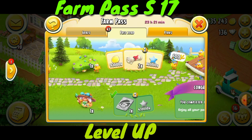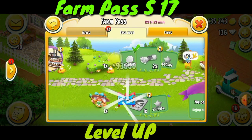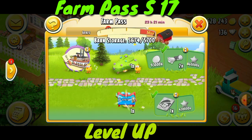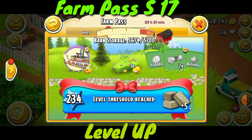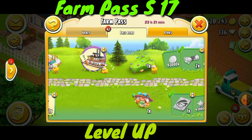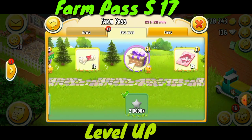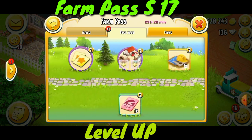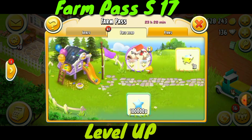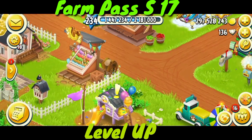Let me see how many more XPs we need to level up the next farm. We got 860 XPs and two level thresholds reached. We need these stone blocks, and these are the exclusive decorations I got. Here I can see some more XPs — 10k XPs — and I think in the start we'll have 100k more XPs. Here we have the 100k XPs.